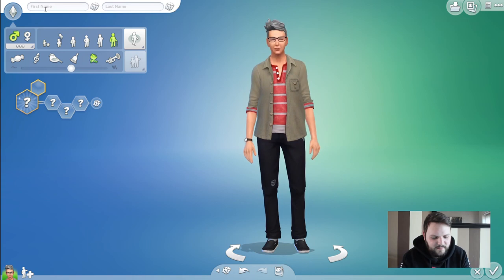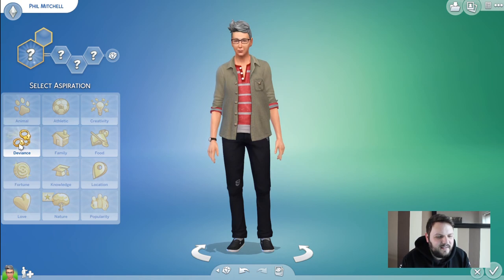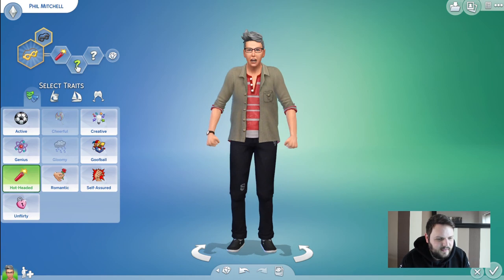I'm going to do the Mitchells. Let's start with Phil Mitchell, who is an elder - he's quite elderly now. So we've got to get his character traits, what he wants from life. Here we go: Deviant, and he wants to be a criminal, because that's what Phil does. He's hot-headed - I would say he's hot-headed.